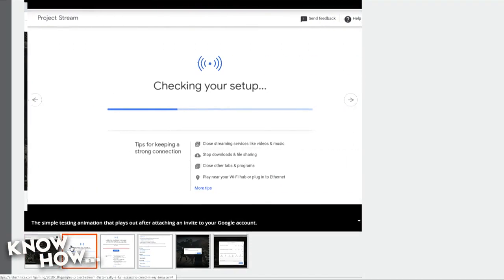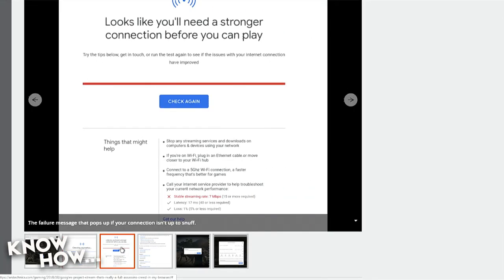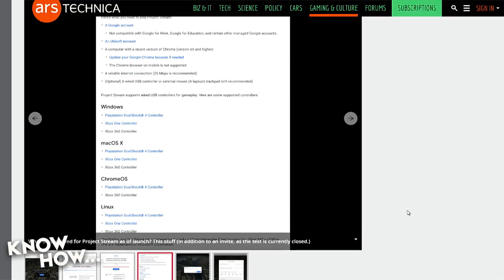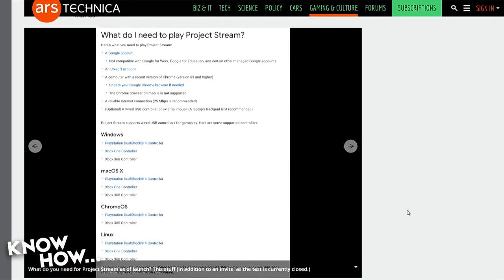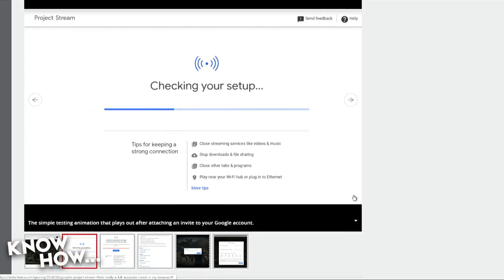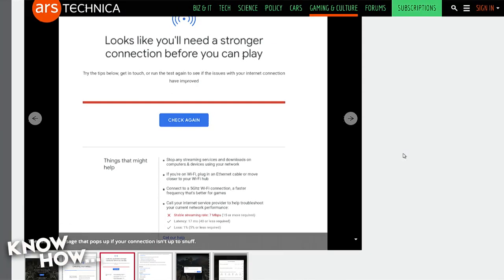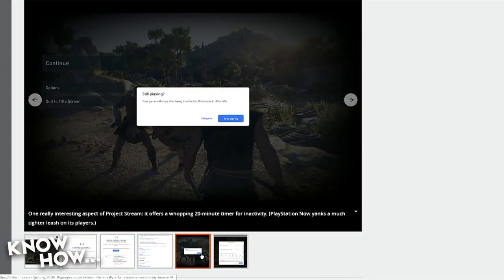This is an invite-only beta, and they let a lot of people into the earliest wave of the beta, but not every single person. Part of the requirement was that you had to do a network test that you reached at least a 25 megabits per second download rate in order to be able to play.